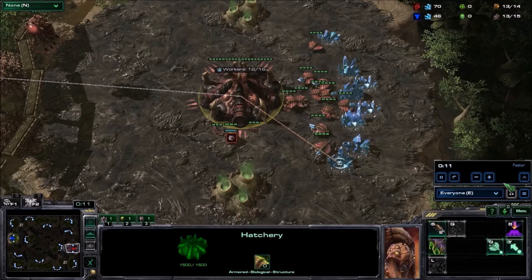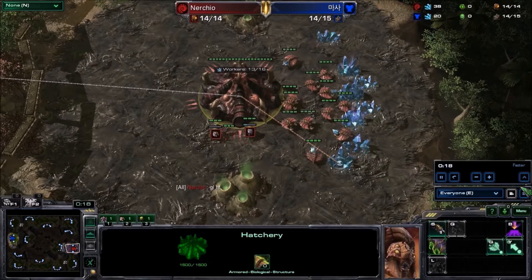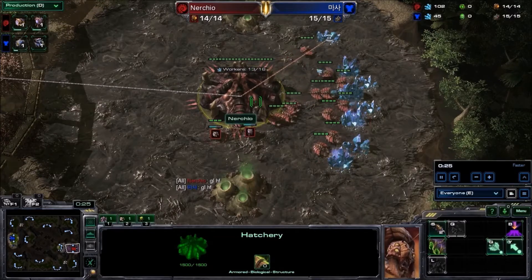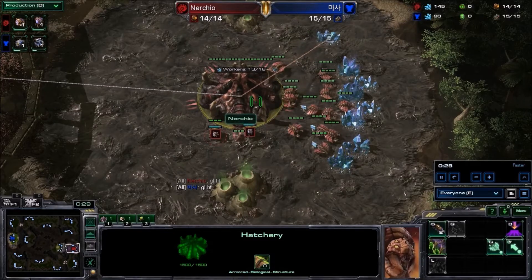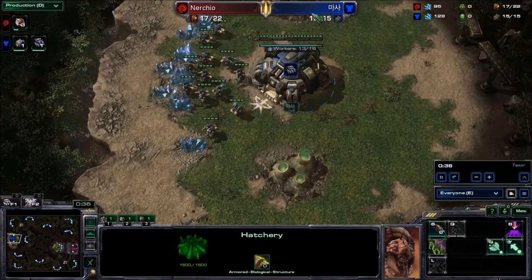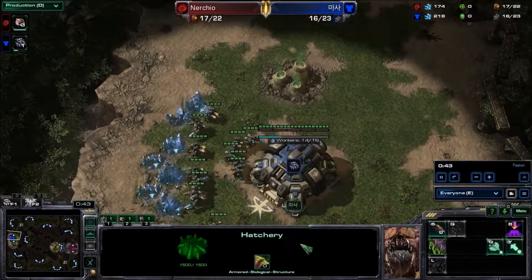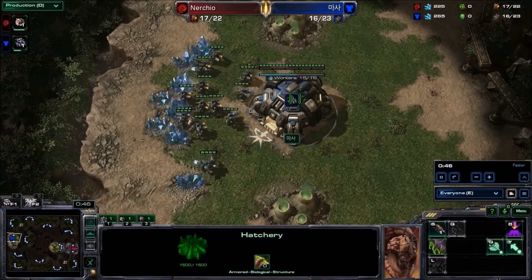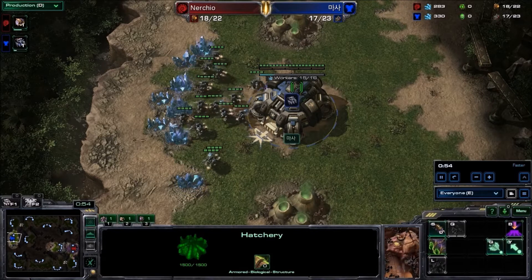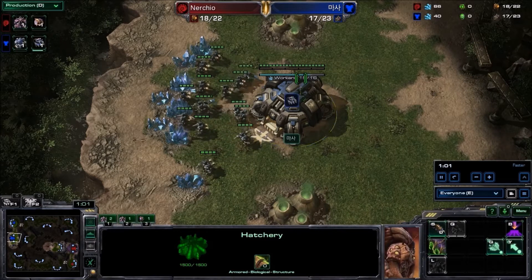This game is coming to you from ASL — I had to remember, I know it starts with an A. Let me introduce the players quickly. You have Nurcio as our Red Zerg on Bridgehead, he is in the semi-bottom right side, and his opponent today is going to be Masa as our Blue Terran. His name is in Korean, but the replay and what I can find on Liquipedia and other places is this is Masa, so I am taking their word for it.